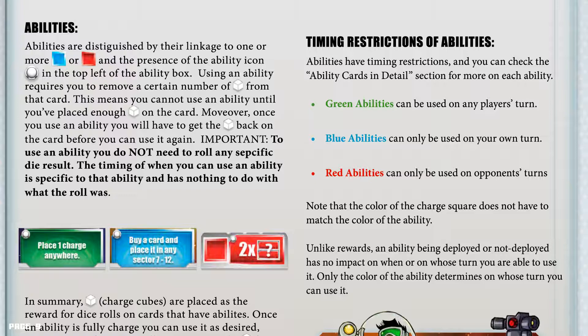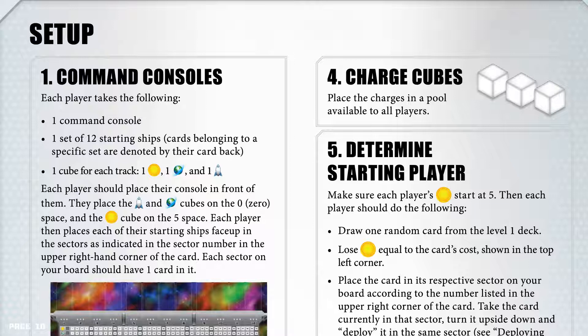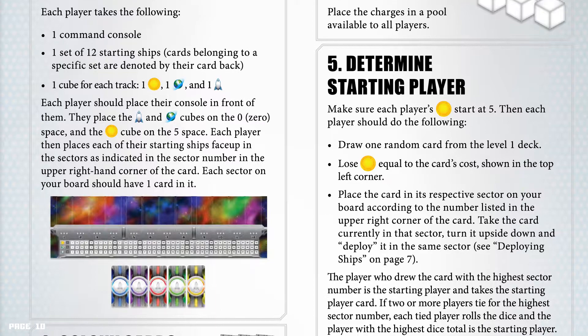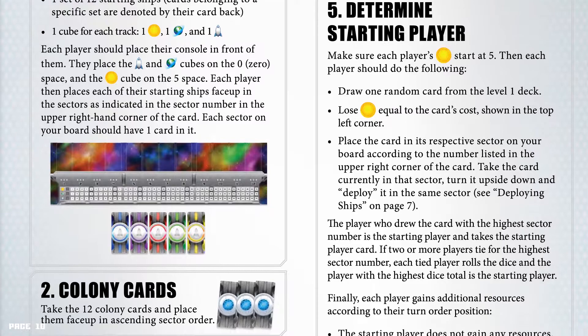Setup. Number 1: Command consoles. Each player takes the following: one command console, one set of 12 starter ships (cards belonging to a specific set are denoted by their card back), and one cube for each track. Each player places their console in front of them, placing the victory points and income cubes on the 0 space and the credits cube on the 5 space. Each player then places each of their starting ships face up in the sectors as indicated by the sector number in the upper right corner of the card. Each sector on your board should have one card in it.